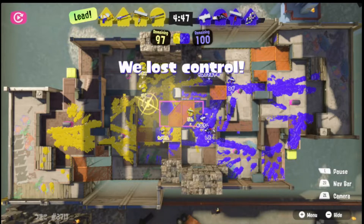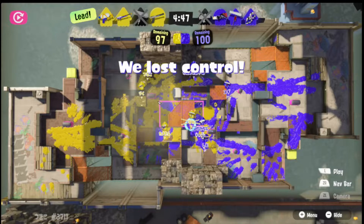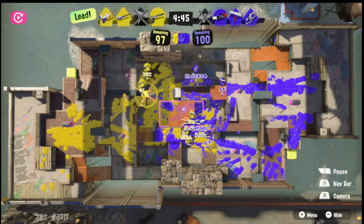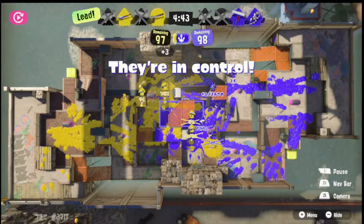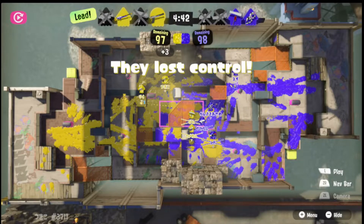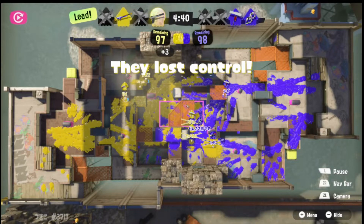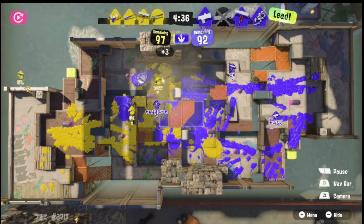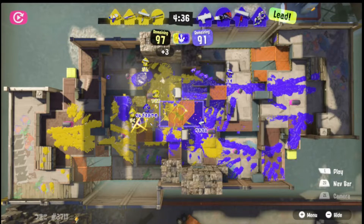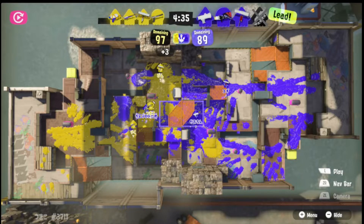They immediately get the zone - the carbon just W's in and gets a trade on the junior, who is a really important special. Then the splatshot trades with the blaster, so it's an awkward first engage going down two for two. The charger and endzap can't really out-paint the zone versus the flingsa, and flingsa eventually gets missiles which forces them to move. They lose the early control. Then the tetra ints, trying to kill the charger - actually just impossible, they're not going to die.